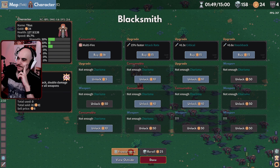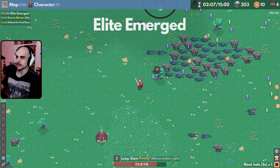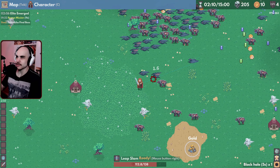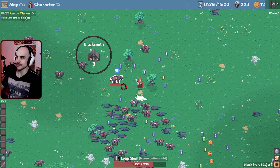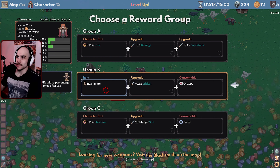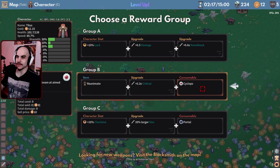I don't know how the items work — can I click them? Elite emerges. Ooh, where's the elite? I like the music on this, it's pretty cool. That's the elite. Re-animate — come back to life with a percentage of your health, consumes after use. Shoot laser beams in aim direction.